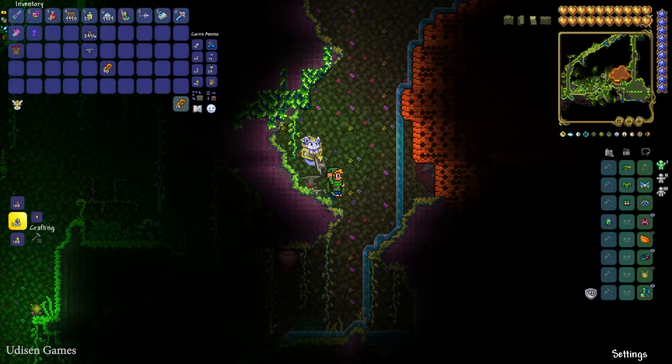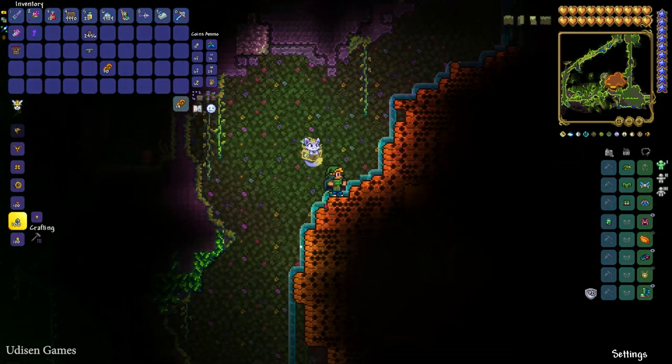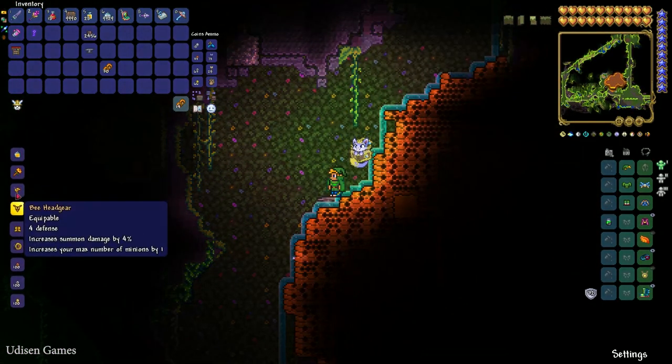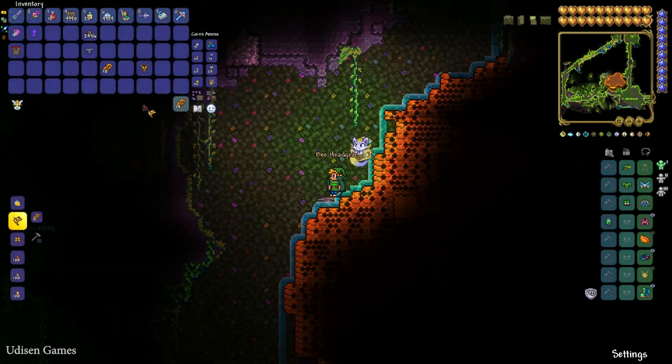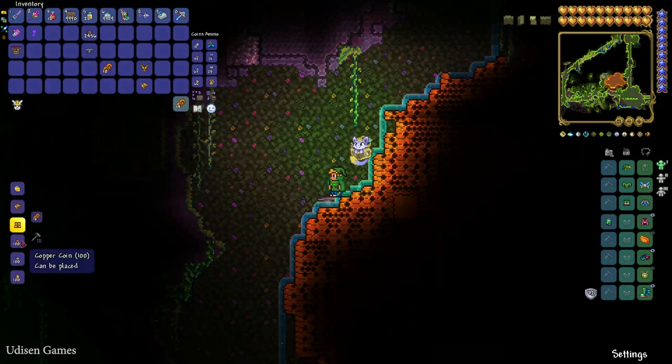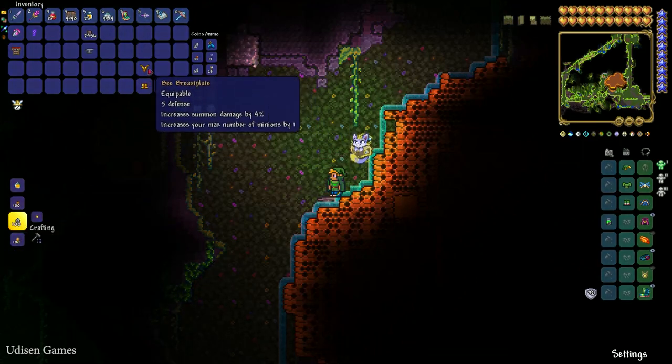As usual, place the anvil somewhere on the ground, stand there, and now spend all this wax to craft the bee breastplate, bee headgear, and bee greaves. As you can see, it is a good summon armor for early pre-hardmode.